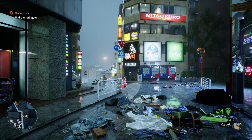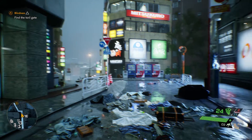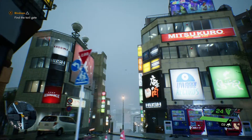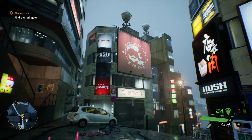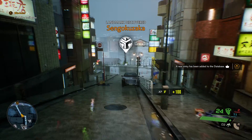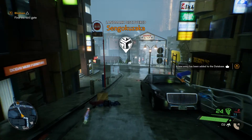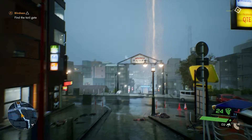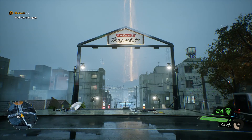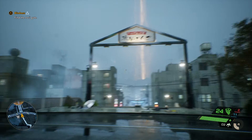I'm gonna find this Tori Gate — Mission Blindness. Just walk down this way. There's a mission marker there, so I'm gonna assume that's where the Tori Gate is. I see it right there! And there's that big pillar of light that we're also trying to head towards, so this all makes perfect sense.